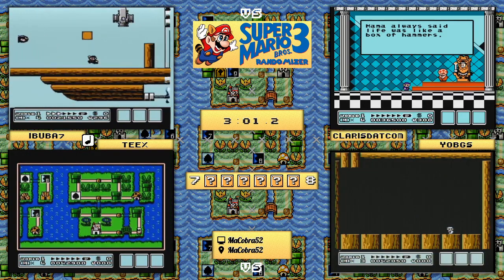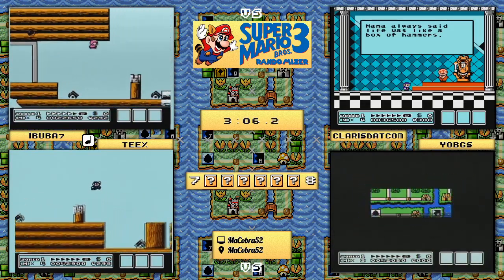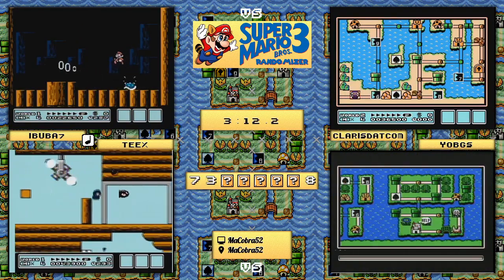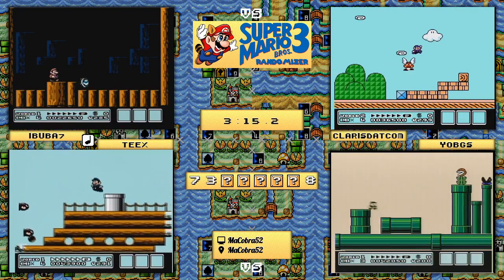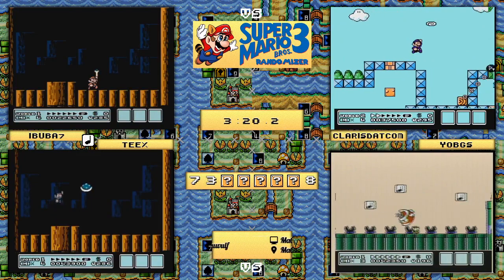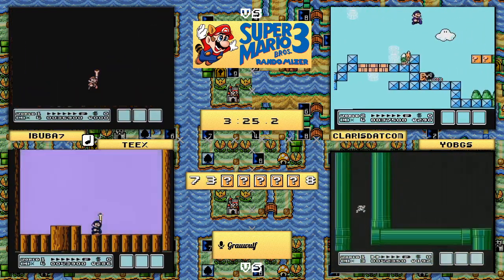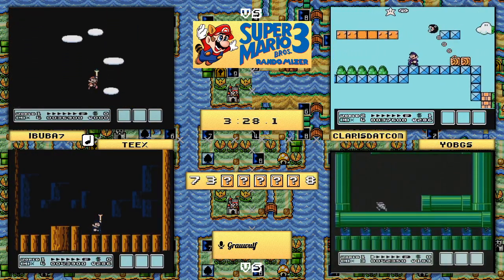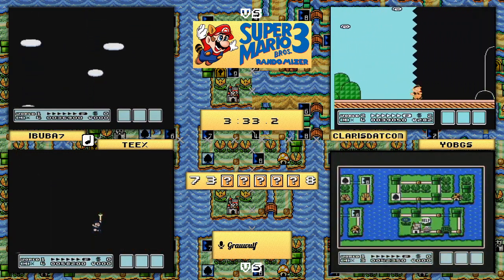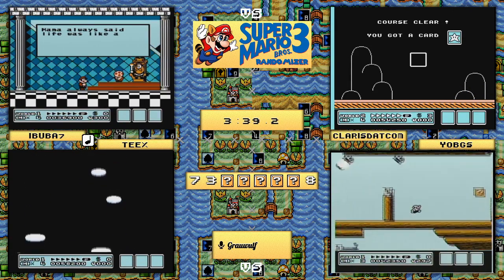claris.com did just get through and is now on to world three. Meanwhile teeks is doing his best to get caught up, having gotten a little bit caught up in the pipe seven world. But do not be concerned - teeks has made it abundantly clear that he is an absolutely outstanding elite runner and will have no qualms about catching up here shortly.